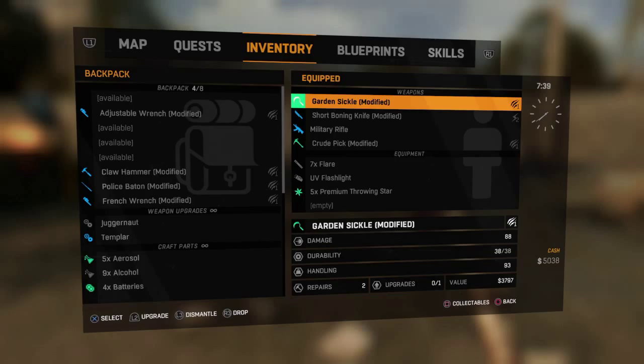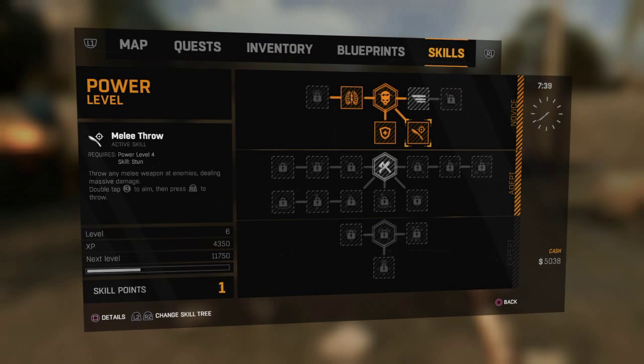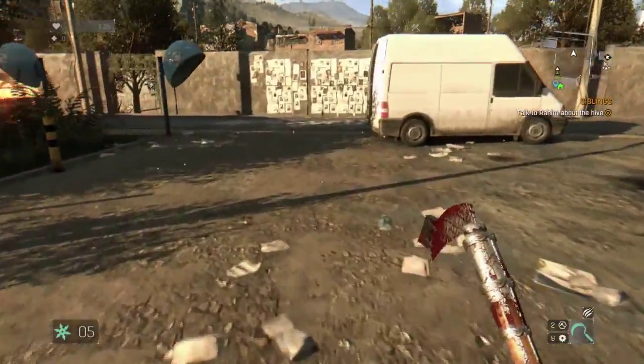You're going to want to make sure you buy the perk in the Power skill tree. It's like the second perk you can unlock — it's called Melee Throw, right here. You just have to be Power level four.